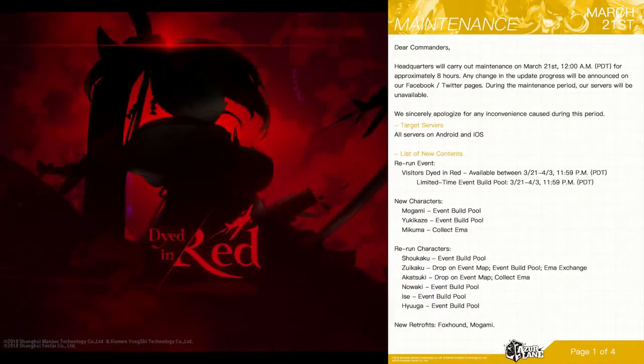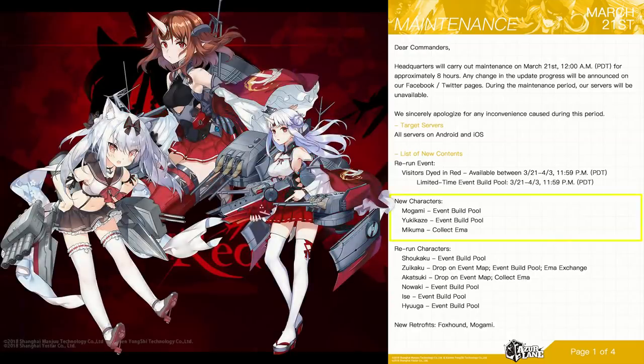In typical fashion, as soon as I post a speculation video, the patch notes come out the next day. I've really been digging these in-depth patch notes that the Azur Lane team has been firing at us lately. As expected, we are going to be getting the rerun of the Visitors Died in Red event. This time around, we are going to be getting Mogami and Yukikaze in the build pool.